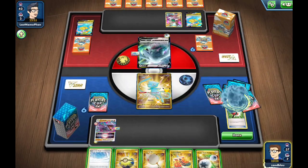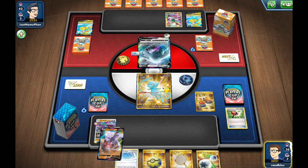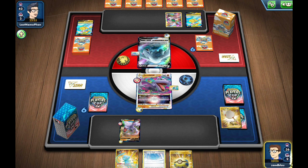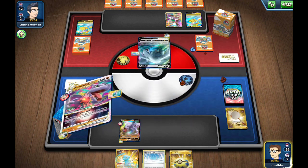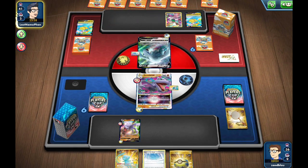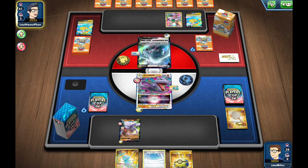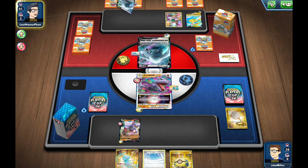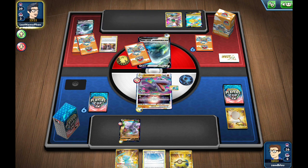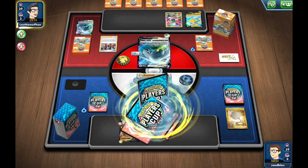Grab that Aerodactyl V with the Aerodactyl V search, attach the Double Turbo, bench the Mew. I can hold the Crobat for next turn — I don't need to bench it now because I could top deck a supporter and then wouldn't have wanted to bench that Crobat in the first place. So we weren't going to be using a Lost Dive. My opponent is playing that Flying Pikachu build that I feel like really started being played online and then finally saw a little success at the Knoxville Regional Championship.